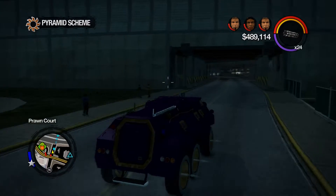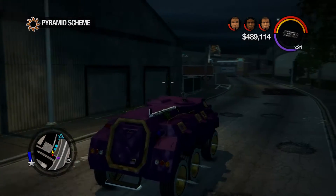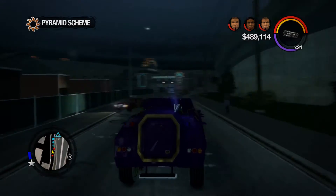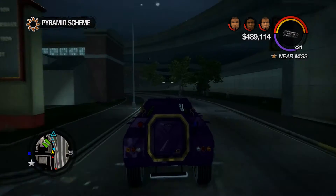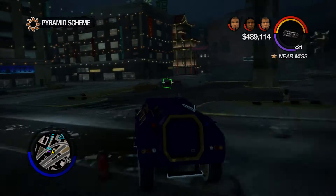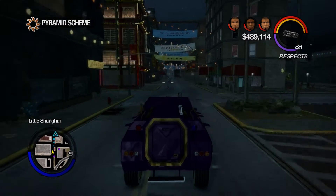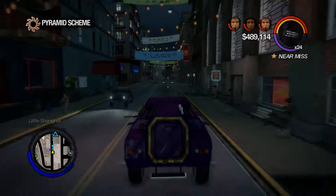We have to get to the pyramid. Maybe we should stop by the garage to repair this. I'm trying to turn off the siren. Are those my sirens? No, those are their sirens. It'll be fine. I've got a little wanted level on me. While they're distracted, we are going to go to the pyramid. It's pretty much a straight line from here. I don't foresee any difficulties.